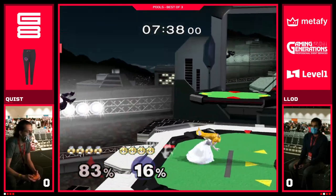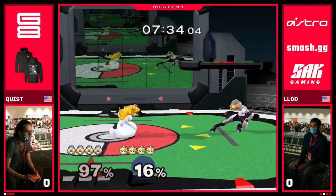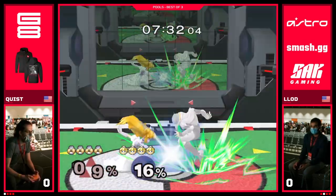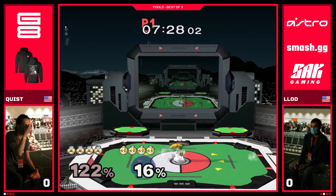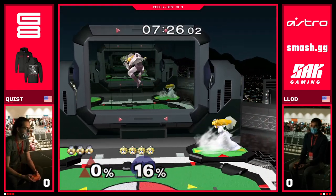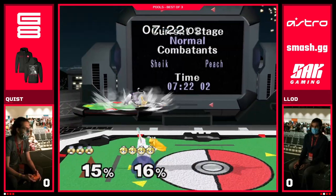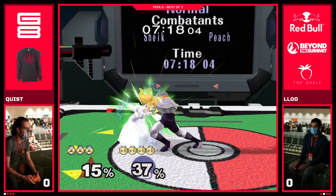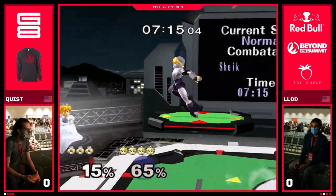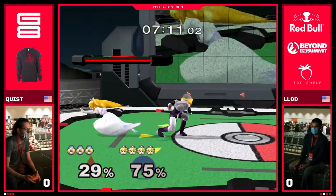This is a matchup that Lod has oodles of experience in from playing Junebug for a long, long time. Lod also really likes Stadium and FD in this matchup because he likes that there's no top platform. You can be underneath the platform and if they jump, they're in this kind of weird spot in between both platforms. He would counterpick Stadium and would argue it's maybe his favorite stage in this matchup.